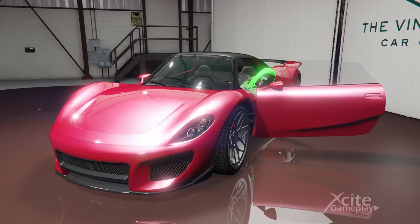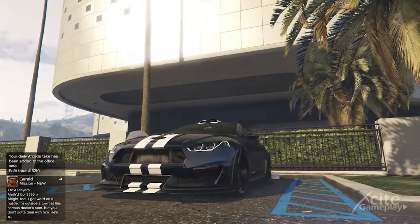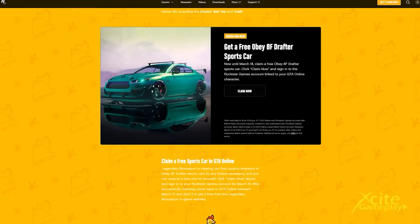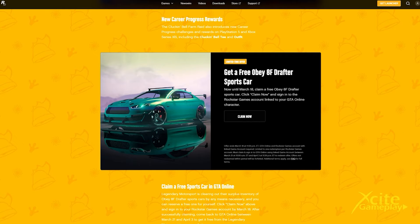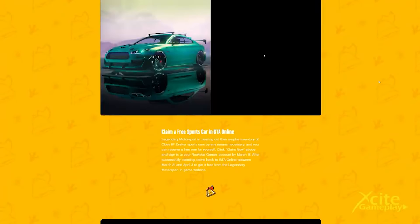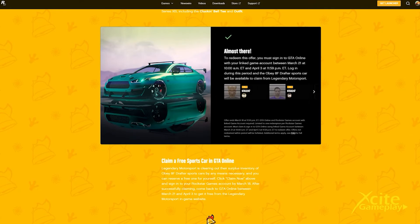There is another car which you can claim for free until April 3rd. After the Cluckin' Bell update, you could claim a free Obey 8F Drafter sports car. You had to click on the link in the newswire, log in your Social Club account, and the free car was claimed. This week, you can order the Obey 8F Drafter on the website of Legendary Motorsports through April 3rd.